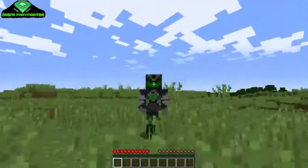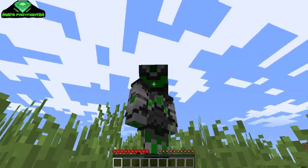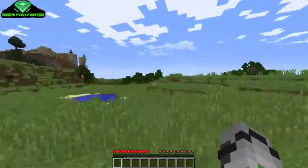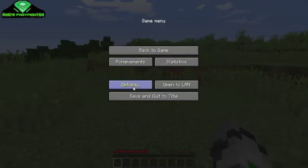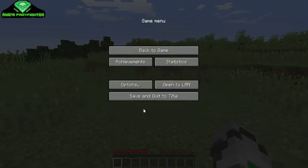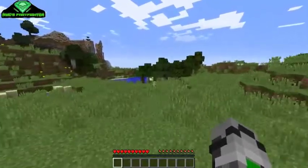Look at this shadow on the green spot on the inside of my belly. Okay, enough chit-chat, let's chop down some wood to start our hardened survival. Options, difficulty, hard. Back to game. First of all, get wood.